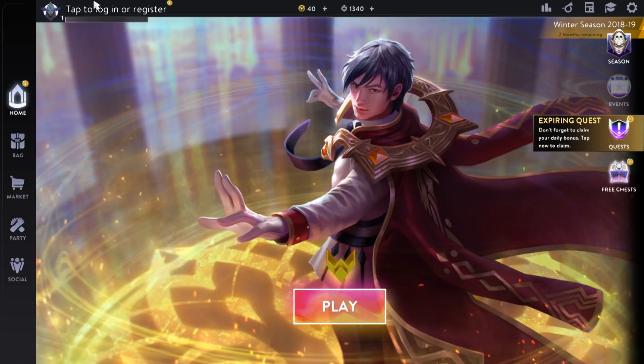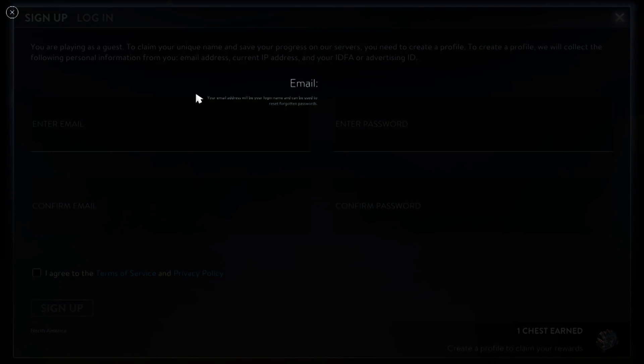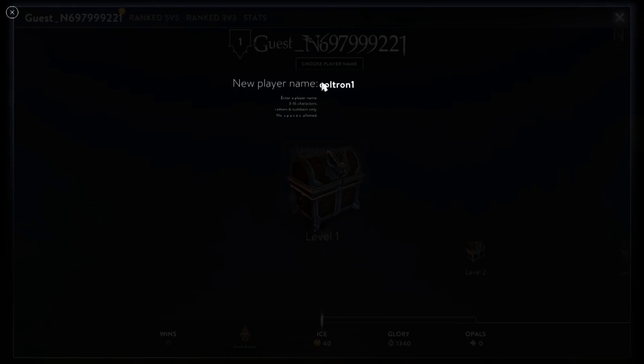Once you've completed the tutorial, you'll want to click up in the corner — it still says 'tap' because it thinks it's the tablet version of the game. You can sign up with your email to create an account. If you don't want your name to be a bunch of gibberish, you need to click 'Choose Player Name'.